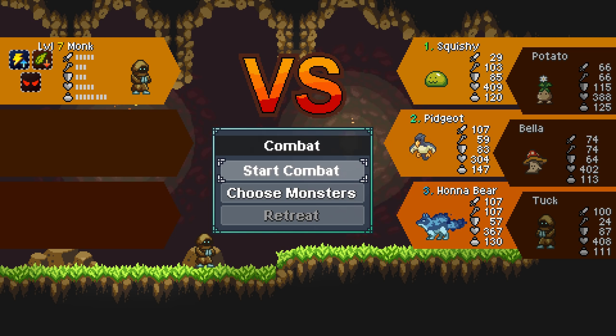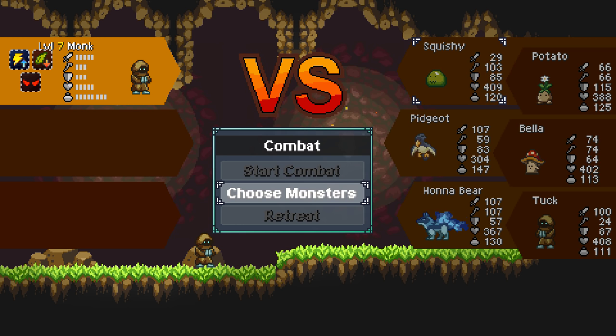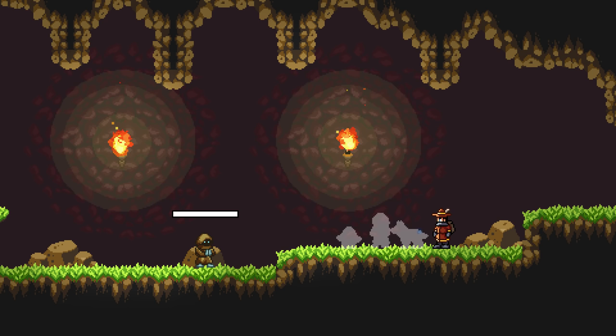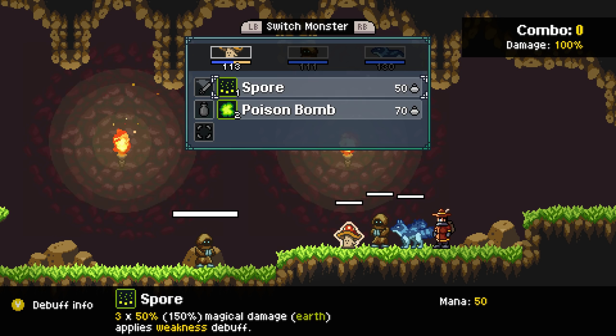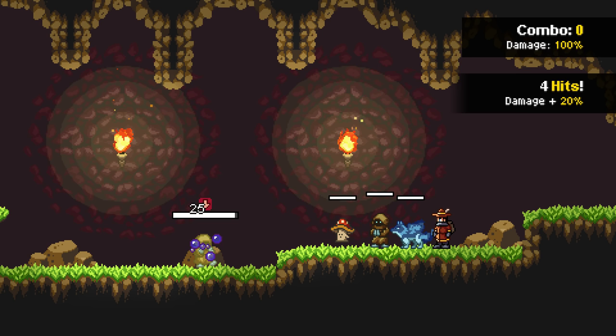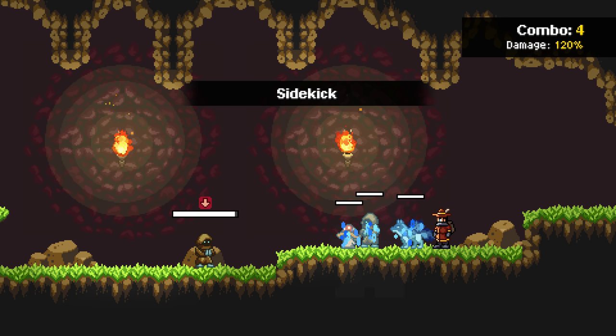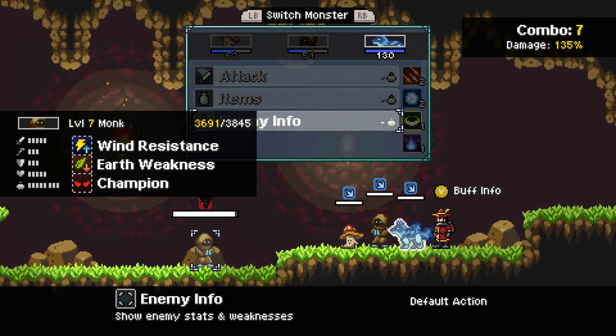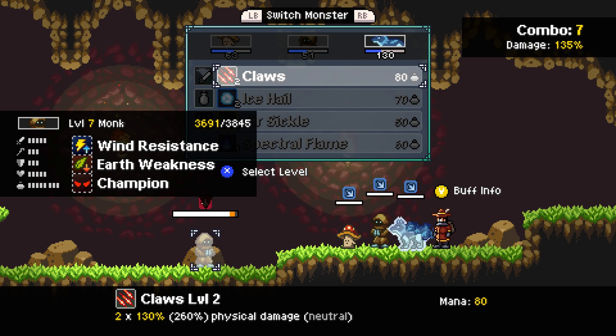The poison, I think, is a great combo, man. So I think we switch out — we need to choose Bella, Squishy, Tuck, and Hana. I think that's who we go with here. First of all, let's do Spore — he's got Earth Weakness. Oh, this is going to be so good. Sidekick, definitely — we should have did Sidekick first. We don't have an Earth attack with Hana, so we'll just use Claws. Claws level 2 — and we gave him the chill effect.